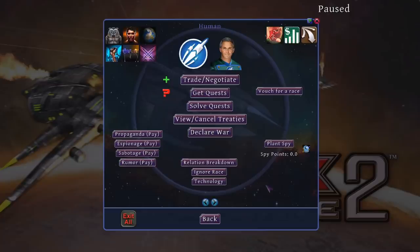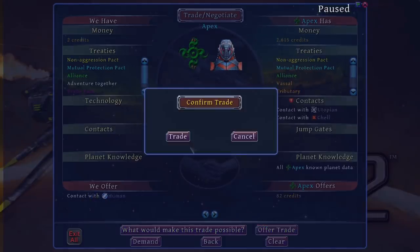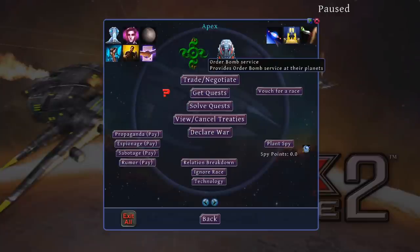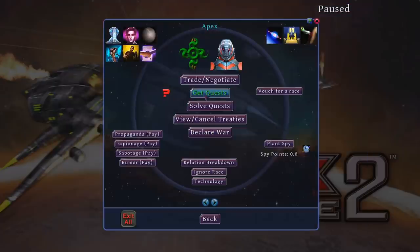Via the relationships screen, you can see all of the factions that you've discovered so far, as well as what they think of each other and you. You can also contact each of the factions from here to trade and discuss politics. I sold the contact details of the humans to the Apex to see how they would get along, but also for some quick cash. From each of the individual faction screens, you can also learn about the factions — whether they're, for example, pacifist xenophobes — as well as the services they can offer you and what they're good at. Certain factions may be inclined to not get along.